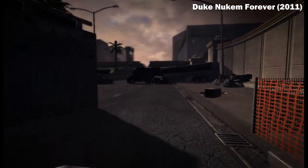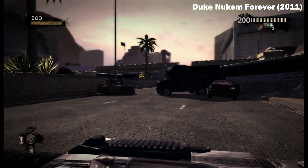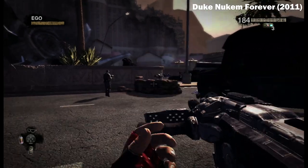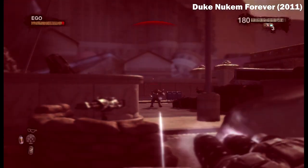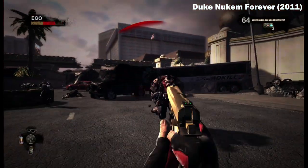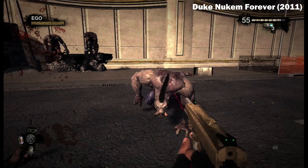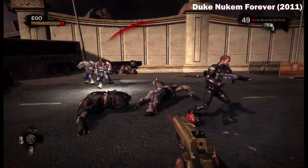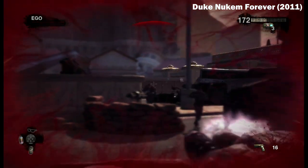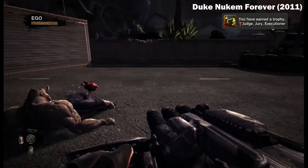It's difficult to find information on exactly which engine was used for the final version of Duke Nukem Forever that was commercially released in 2011, but from what I can see it ran on a heavily modified version of Unreal Engine 2.5. For comparison, Bioshock 1 and 2 also used a heavily modified version of Unreal Engine 2.5, so it wasn't completely unheard of and could certainly result in fantastic games even a few years after Unreal Engine 3 became the industry standard. I'll discuss that in more detail when I compare this version of the game to the 2011 official release.